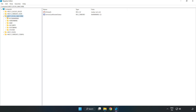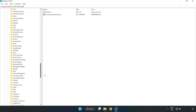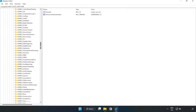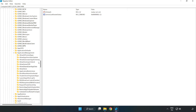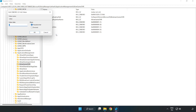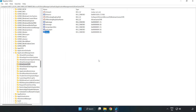Navigate to HKEY_LOCAL_MACHINE > Software > Microsoft > PolicyManager > Default > ApplicationManagement > AllowGameDVR. Right click the value and click modify. Under value data, type 0 and click OK. Close the window.